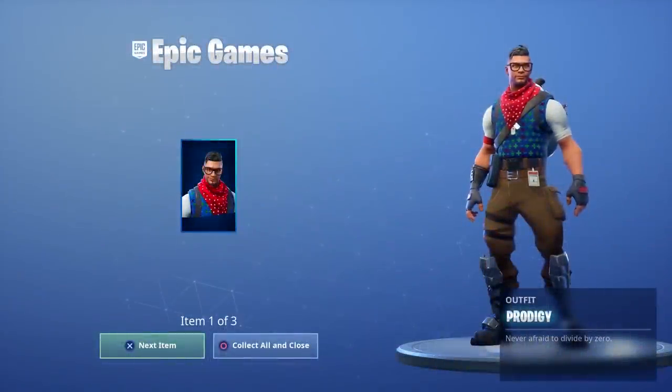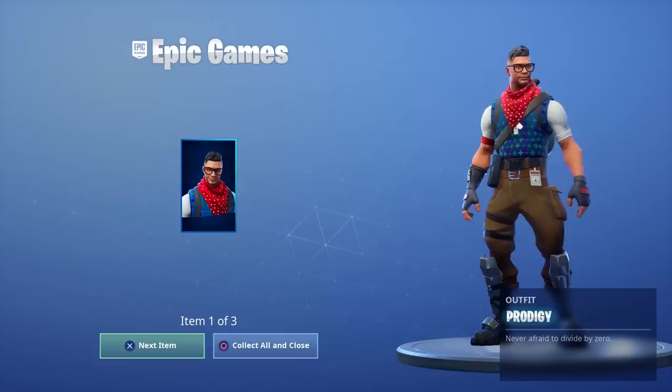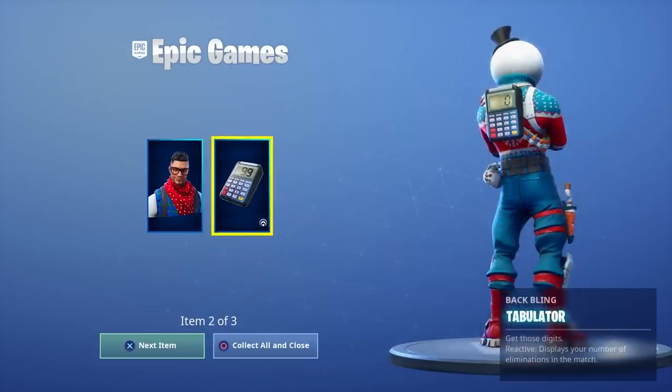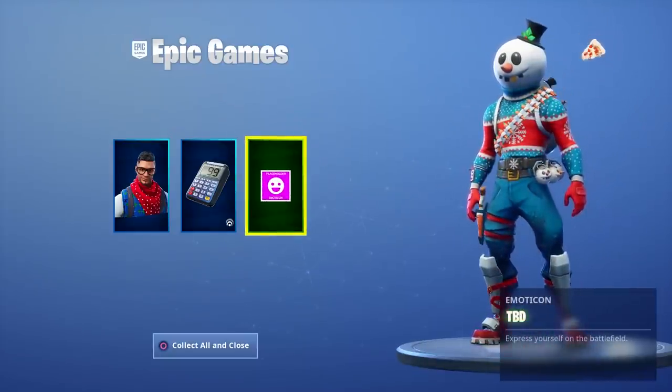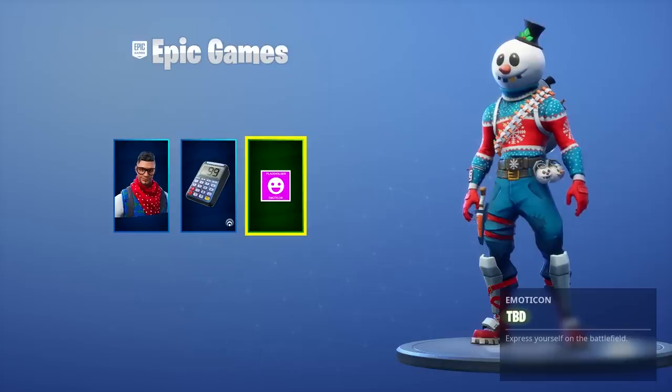The Prodigy Outfit, which is a rare skin, the Tabulator back bling, which is also a rare back bling, and the brand new emoticon that doesn't really have an icon or a name, but it's pizza, which is always cool.